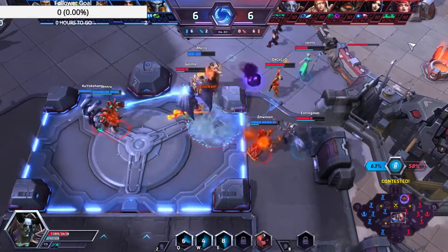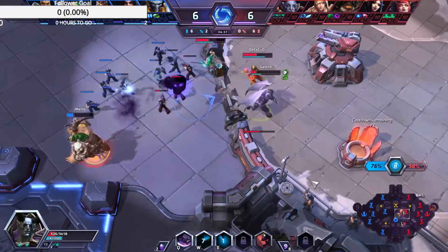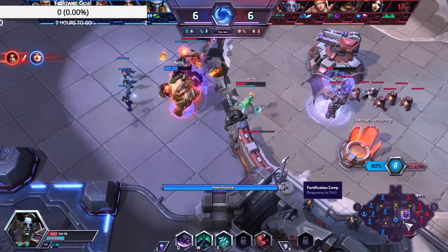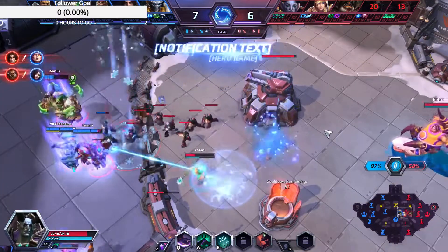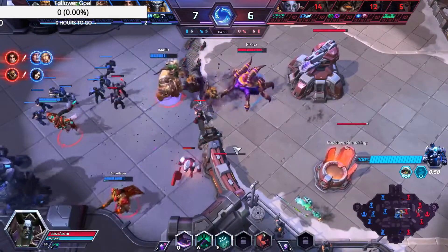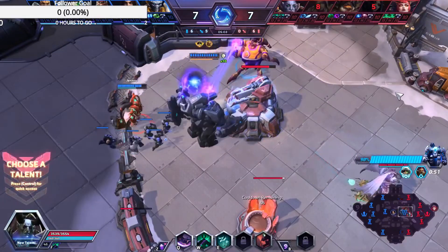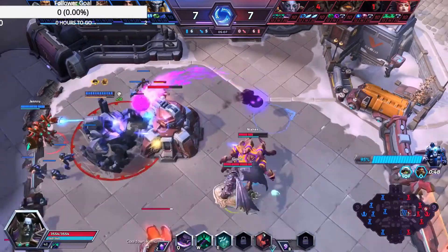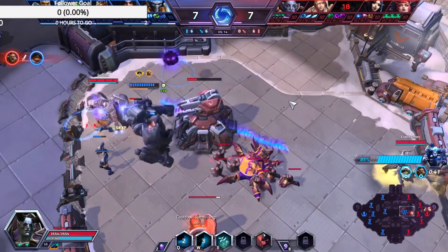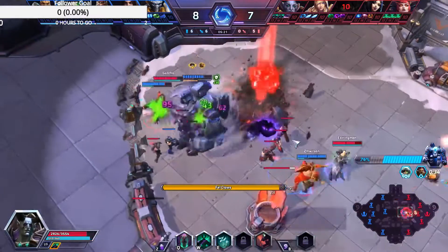The Tassadar is just lighting us up with basic attacks on top of that slowing effect on the ground. We're done here — Alexstrasza is dead. That didn't go well at all. We're going to come back though. Cho'Gall goes into the objective and can still shoot his stuff out, which feels really powerful. I go in because we can do damage to him — it counts as a hero — and I'm doing nothing to this guy, but I'm very healthy because we're able to hit heroes. When you're hitting heroes, you're healing for a lot.